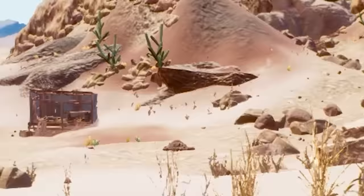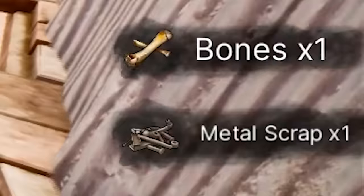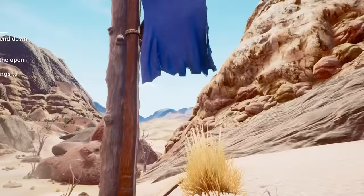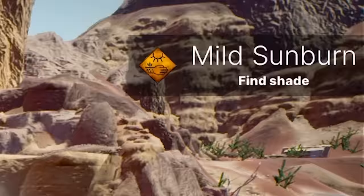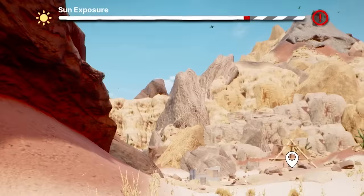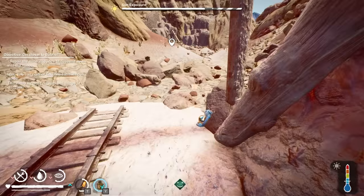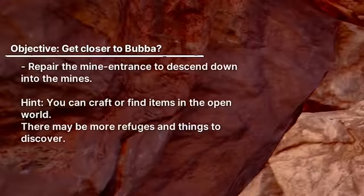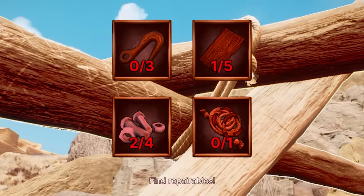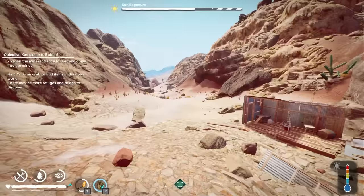What have we got? A bed, a crafting table, a chest - bit of metal scrap, actually. That might be good for us. I'll take that for cloth. Sun's burning me up, we need shade. You can see the bar at the top slowly decreasing. What do we do about the sun exposure? Do we just have to wait? Repair the mine entrance to descend down into the mines. Makes sense now. We need bolts, we need all of that. I feel like we just have to go down there until we find all of that stuff.